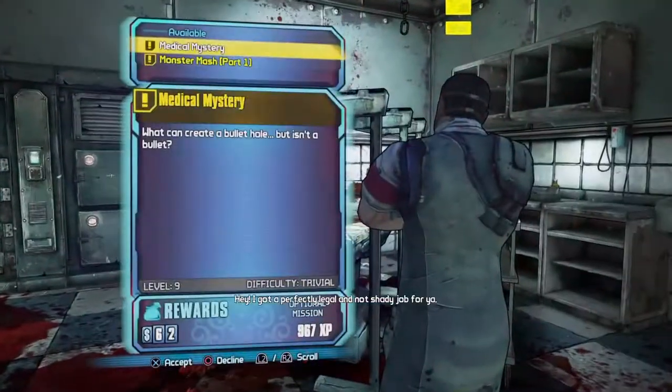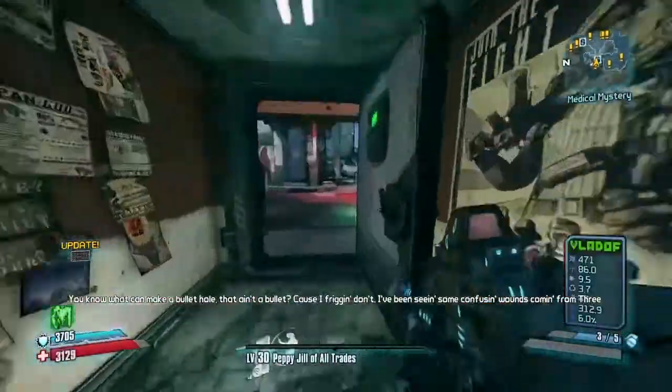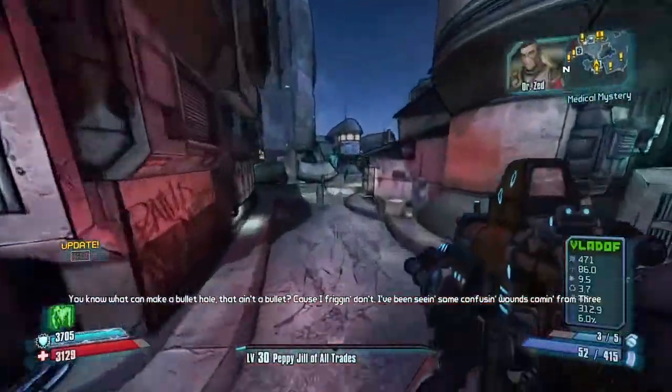After that, you are going to want to head back to Dr. Zed and pick up the mission called Medical Mystery. For this mission, you will need to go to Three Horns Valley and take out a guy named Doc Mercy.